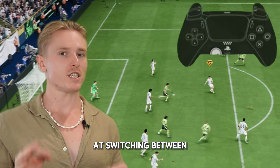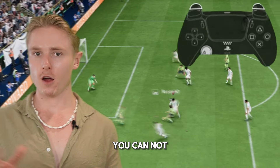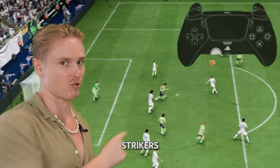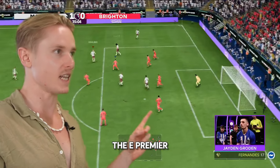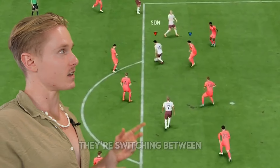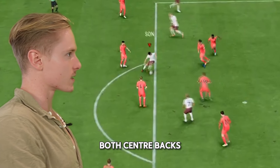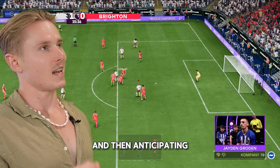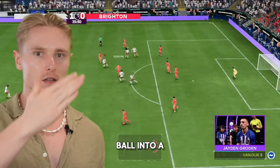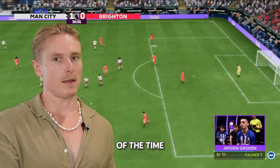As you see in this situation, when your opponent is trying to build around the box and find a way in, if you're good at switching between your center backs, you can not only push up together with them, but you can anticipate passes into strikers. You're going to see coming out of the E-Premier League that they are perfectionists at this technique — switching between both center backs, pushing them up, and anticipating the next pass.